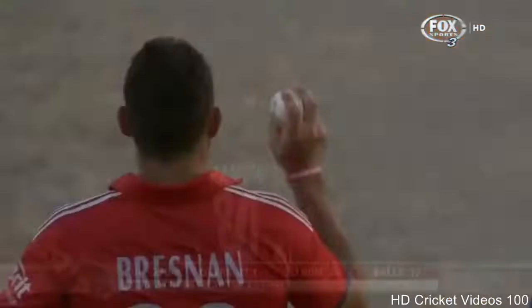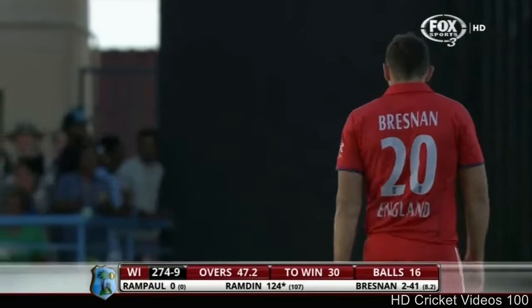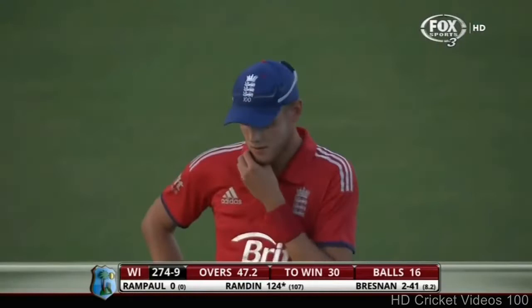Not the length you want to be bowling at this stage of the game — you've got to be full and straight. It's a low full toss, you can hit those balls. That was right in the slot and got hammered. That's whacked as well, and that will be four. Short again — that's four more. Full and straight, there you go. West Indies all out for 270.